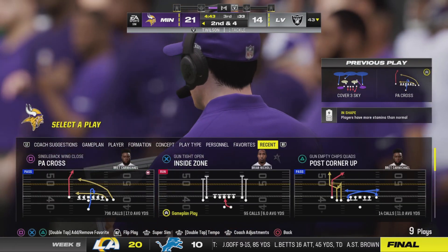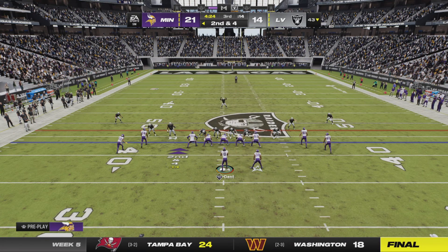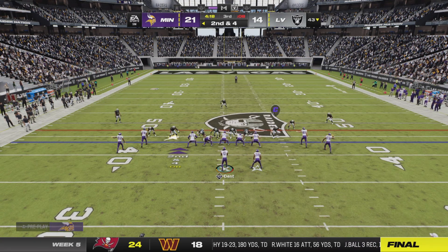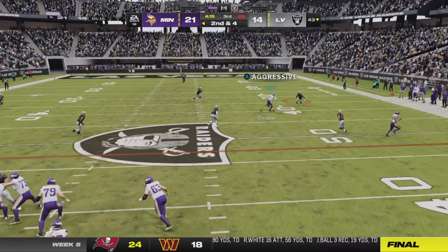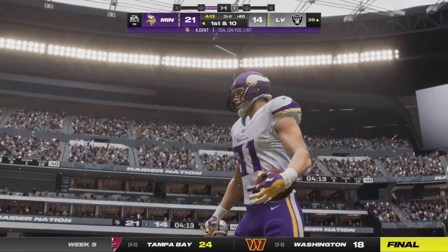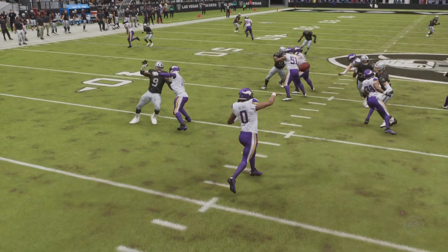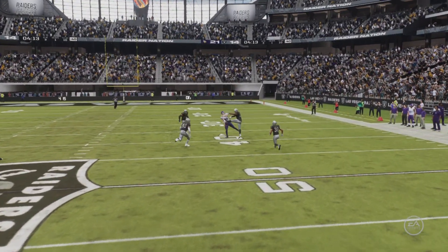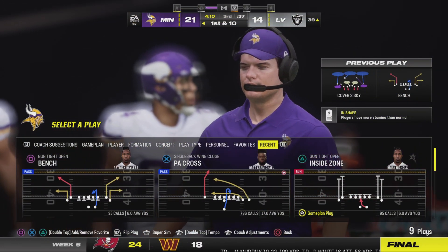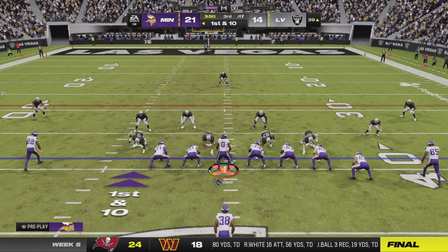A staple of this offense — drag route to the tight end. He's unable to use his size to break off much more yardage after the catch, but still an effective gain. Looking to throw on second down — Dent completes it to Douglas, getting him down inside the 40. Great protection there, allowed him to lock in on his receiver, though I think he was looking for his tight end on the corner route. A really nice connection and a first and 10 now in Raider territory at the 39-yard line.